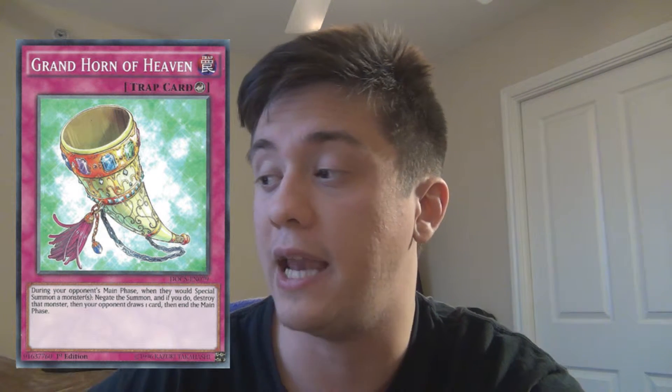Down to number 2 on the list, we have Grand Horn of Heaven. It is a counter trap card that during your opponent's main phase, when they would special summon a monster, you can negate the summon, and if you do, destroy that monster, then your opponent draws a card, and then end the main phase. It may seem silly to negate an opponent's special summon only to let them draw a card, but it also forces your opponent to end their main phase. So even if they drew a really good card, they're not going to be attacking you with it because they have to go immediately into their battle phase or end step. If they don't pick wisely, you've saved yourself one more turn to do your damage and tricks. That's why it's number 2.